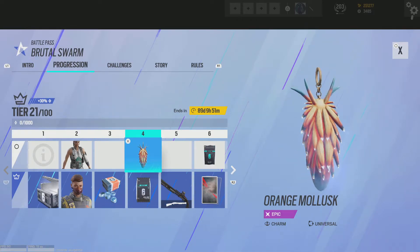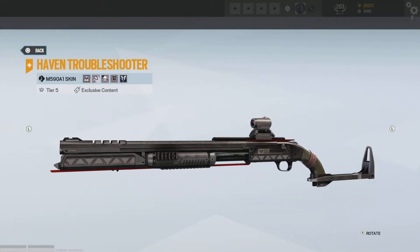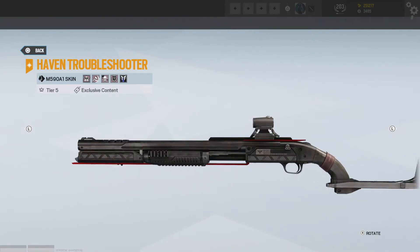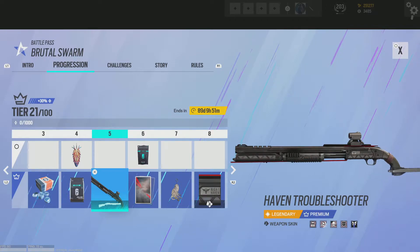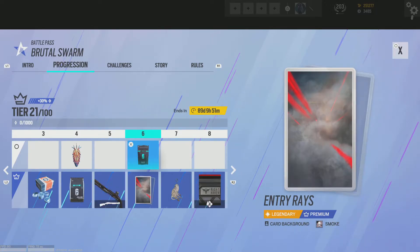I'm just going to go through the battle pass real quick. Orange mollusk. When I first saw this skin, I thought it was a new gun in the game. This is absolutely sick. This is for the Mossberg. I might have to retire the Rick and Morty shotgun, at least temporarily, because this is just too sick. Looks like a completely different gun. It's got a pistol grip with a collapsible stock. It's just amazing — great skin.